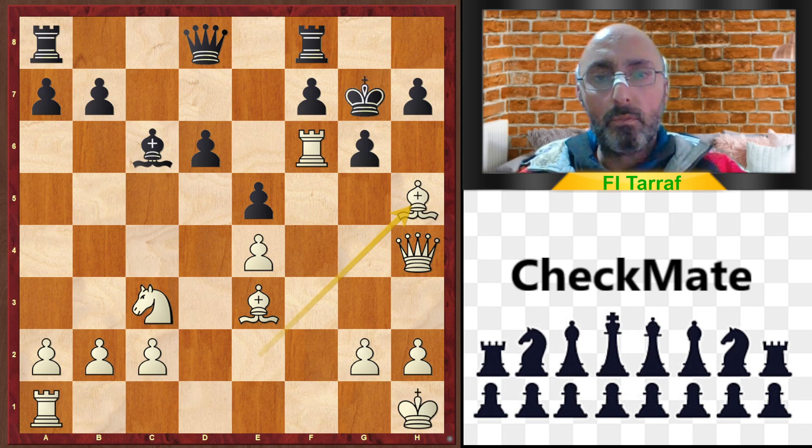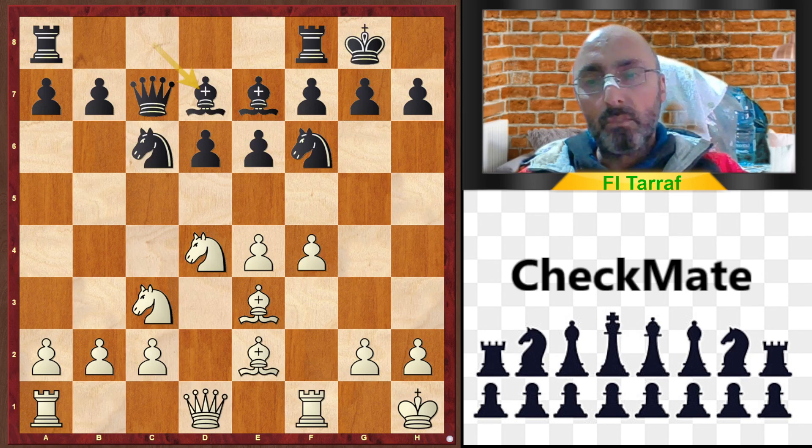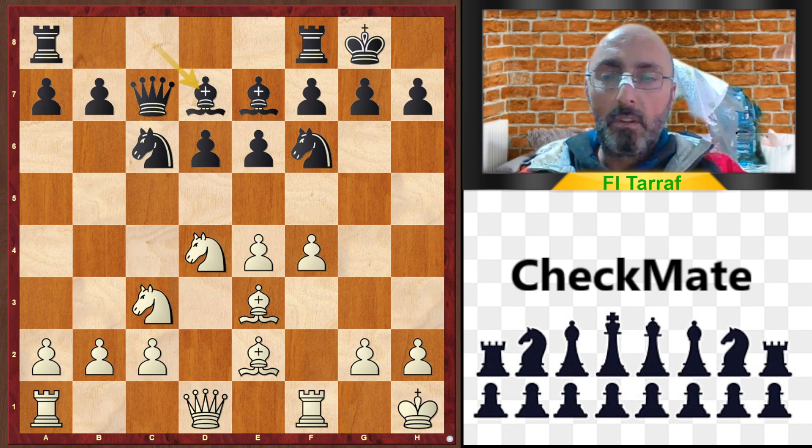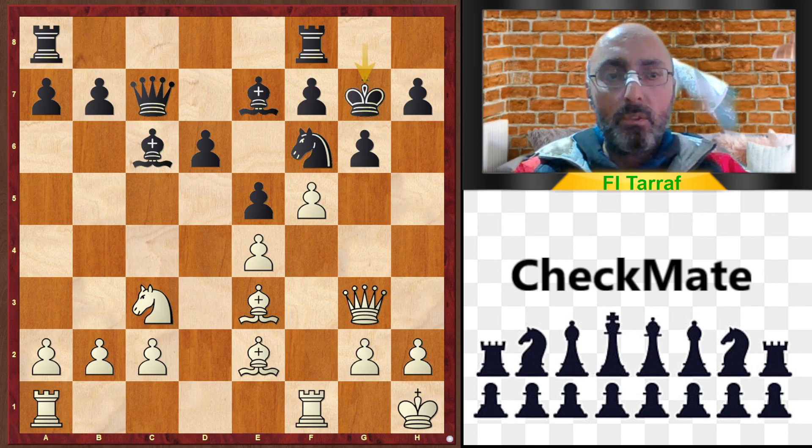So this is our video for today. Be careful with Bishop to d7 — don't mix the variations and don't mix the moves. Especially in openings like the Sicilian and e4 pawn openings, the order of moves is a very important factor. Bishop to d7 does not work with Queen to c7 — maybe Queen to c7 alone, or Bishop to d7 alone. And after that, Black commits another bad move: King to g7. Thank you for watching, and see you in the next video and next trap.